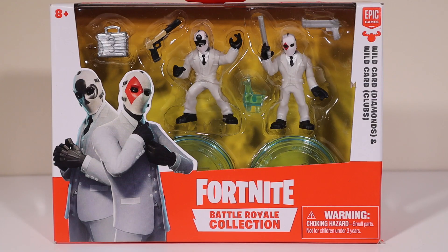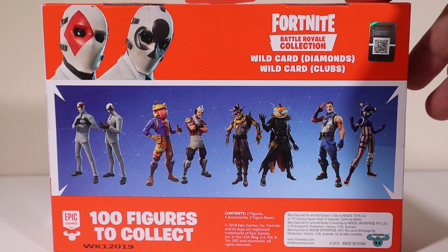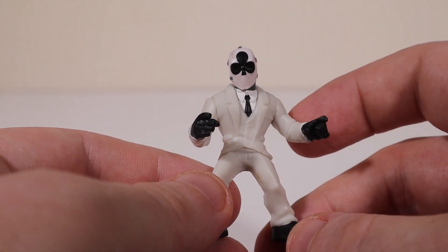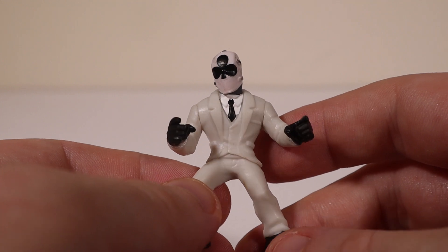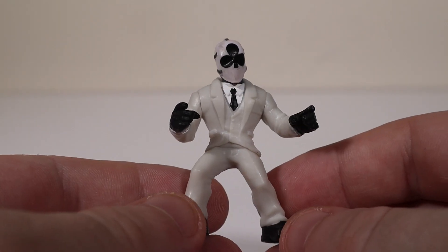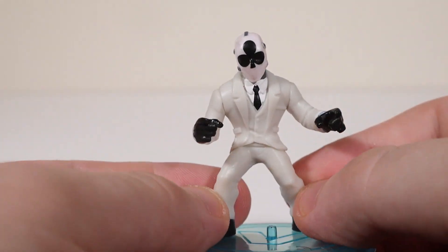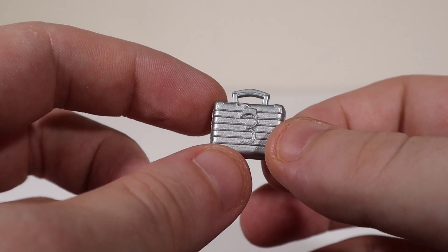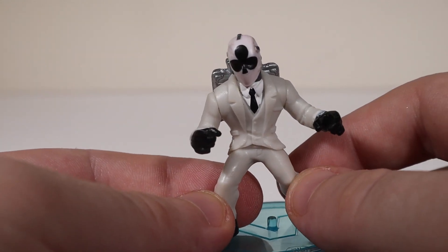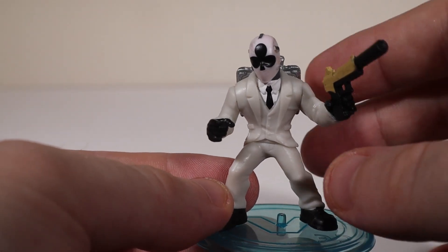Next up we'll take a look at the white suits — Wild Card Diamond and Wild Card Clubs. On the side: Wild Card Diamond 50D and Wild Card Clubs 51S. First up, Wild Card Clubs — you can tell it's clubs because he has the big clubs on his face. This guy looks really cool like a henchman with his all-white suit and mask. A legendary skin from Season 6, got at the shop for $2,000 V-Bucks. Part of the Getaway Gang set. The back bling is the Cuff Case — 'Always by your side' — the legendary back bling you got when you bought the Wild Card skin. He also comes with the silent pistol. There he is, Wild Card Clubs, ready to plan the getaway.